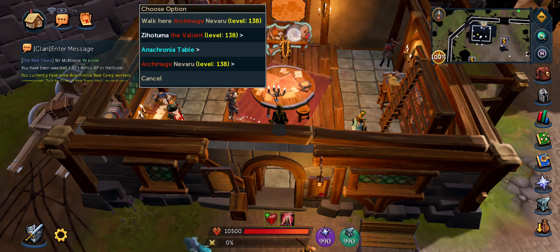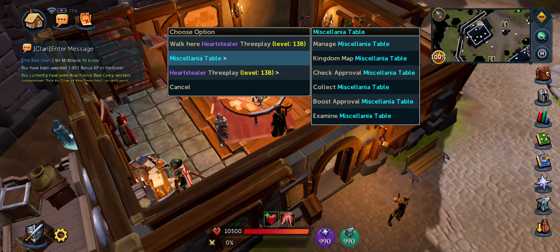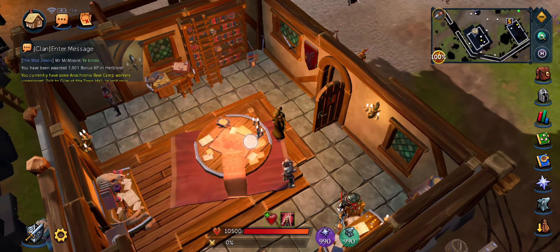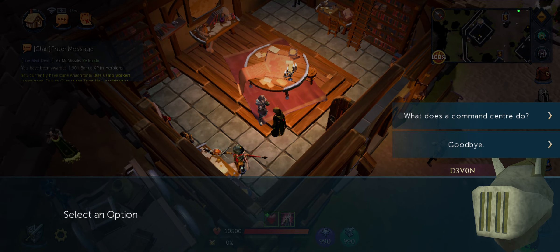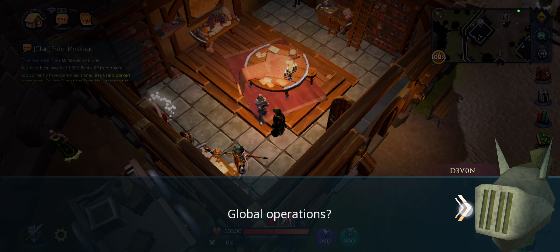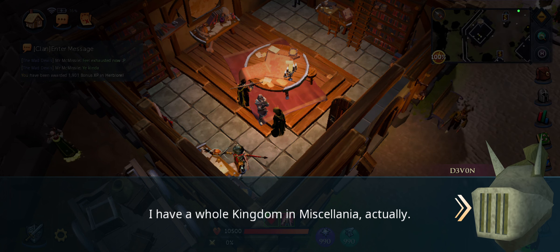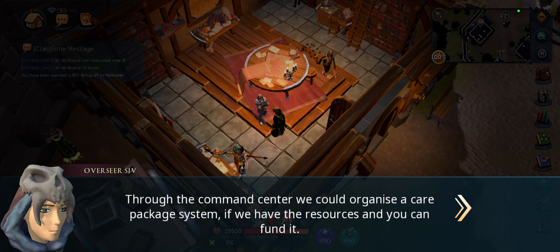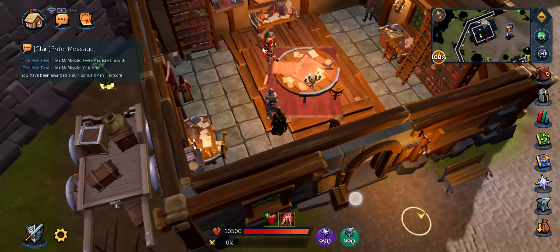Here's the command centre. This is good because you can run Cronia from here, and you can also send troops overseas. There are care package systems which give you better supplies. It's definitely worth having.